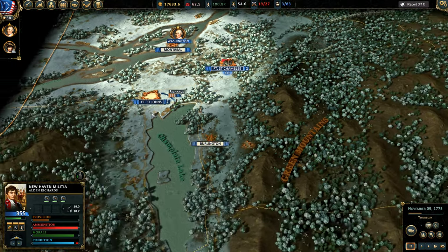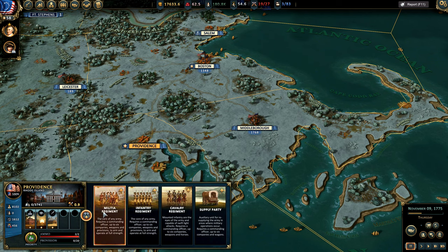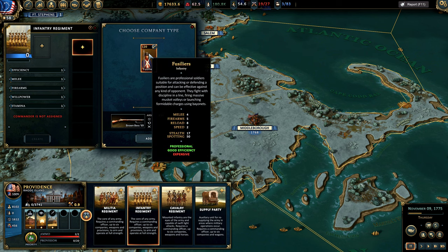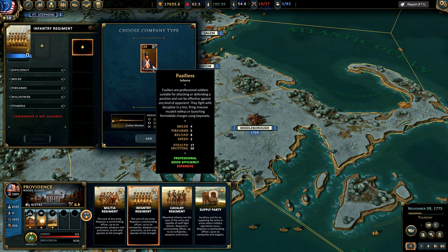If the difficulty curve were different, I certainly would have been running around with continentals because militias are bad in every single way that counts. The regular militia unit stats are: melee 1, firearms 1, reload 1, speed 2. The basic fusilier infantry regiment: melee 4, firearms 5, reload 8. Yes, there are 30 more men in a militia regiment, but the continental fusiliers are 4 times better in melee, 5 times better in firearms capability, and 8 times better in reload. That's the problem.